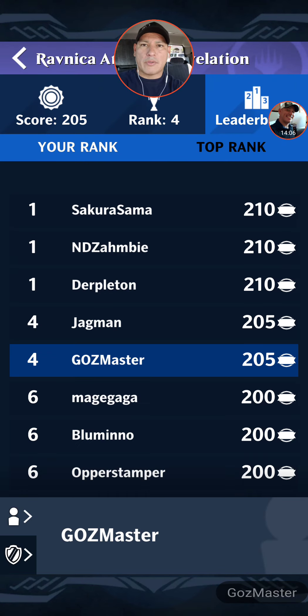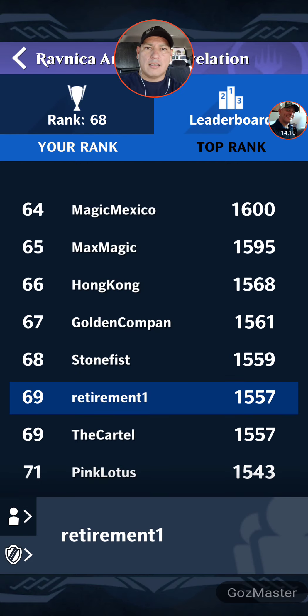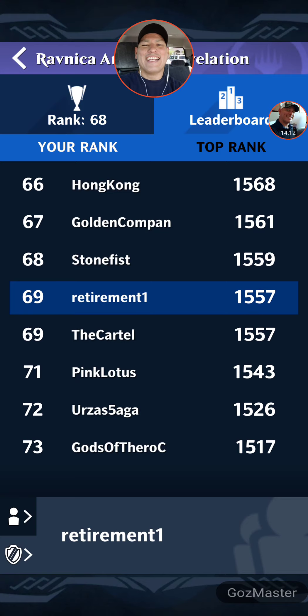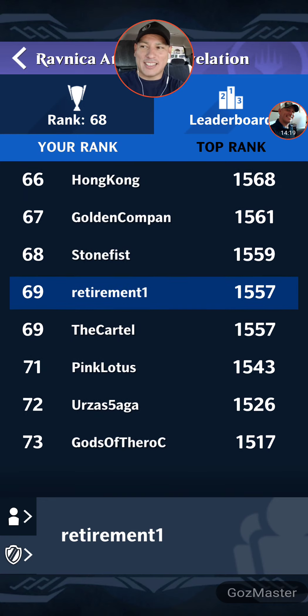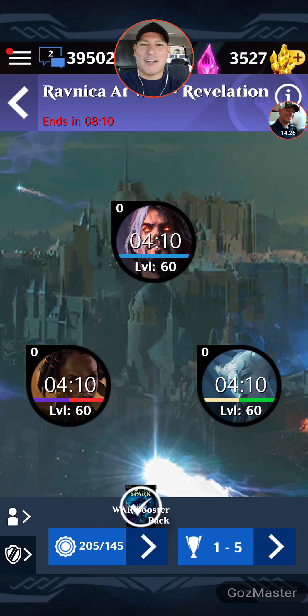My coalition — let's see where we're ranked right now. We're ranked 68. Let's see if we can get ourselves into 69 — oh, it says 69 right there! We're in the 69th level. That's where I like to finish, about where our coalition finishes — top 69, top 70. So I'm excited for that.